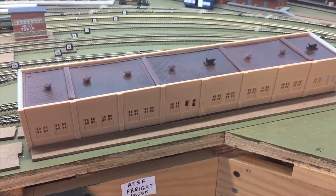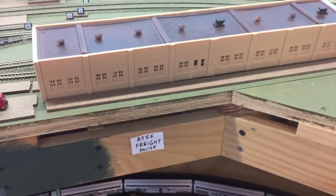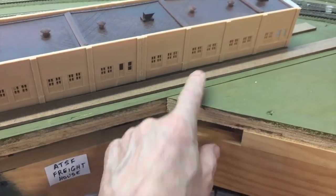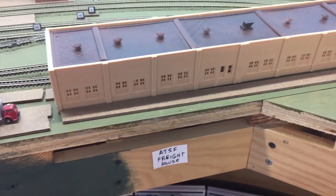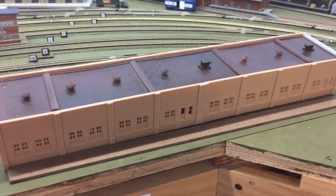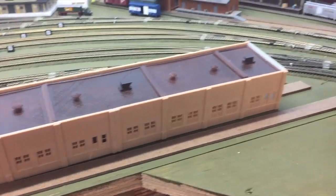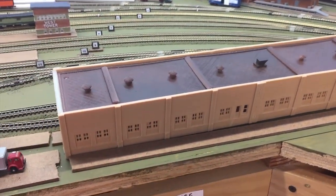So that's kind of what I need to do. I've already designed the platforms and I'll 3D print them, and that way they'll fit over these pillars or pilasters, whatever you want to call them. They'll just get glued on there, and I've already got the design for the roof coverings and the support beams. That's kind of what I'm going to do next.